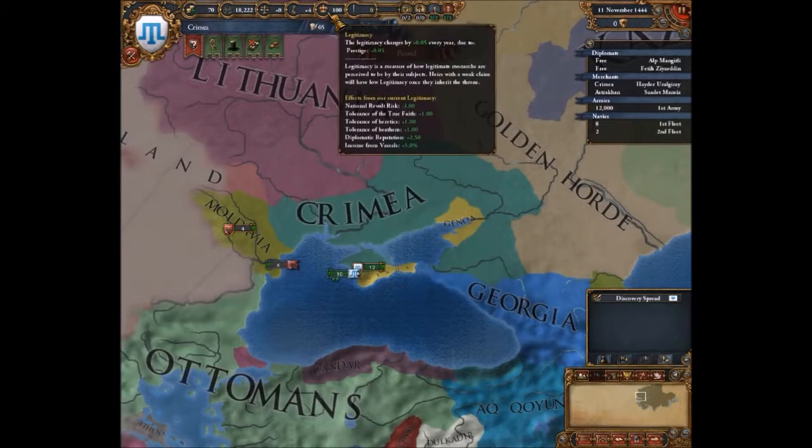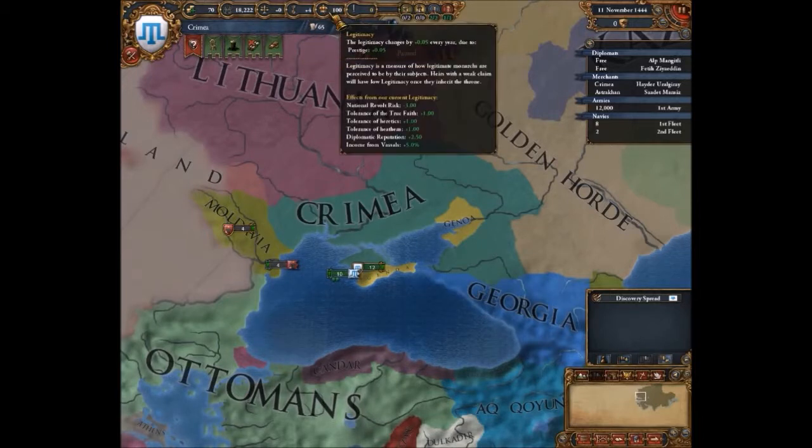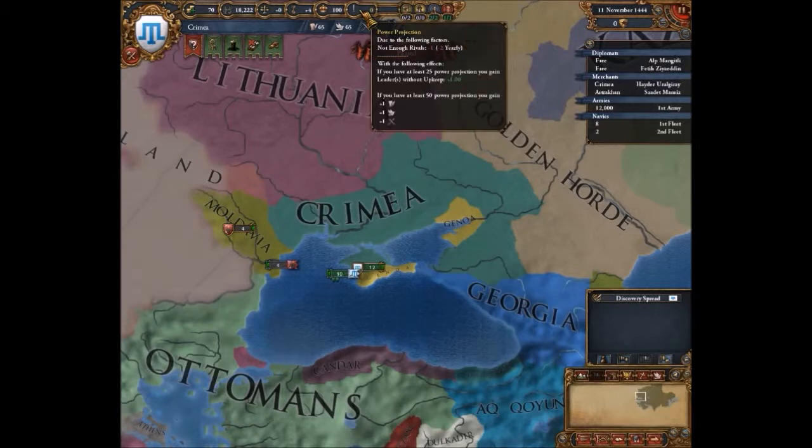Legitimacy is how legitimate your ruler is perceived to be by subjects. It's not massively important but it's always good to keep it high. Some nations — if you're a republic — don't have legitimacy because you can't get into royal marriages. Then there's power projection, which is very important. Pretty much you make rivals, and if you win wars or battles or have them as a rival for a long time, you get power points which give you the full effect.